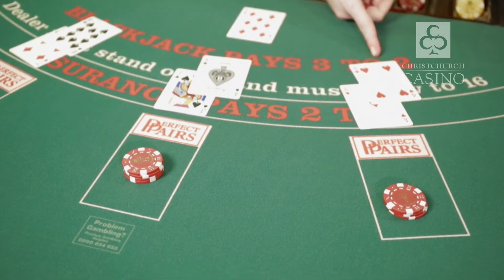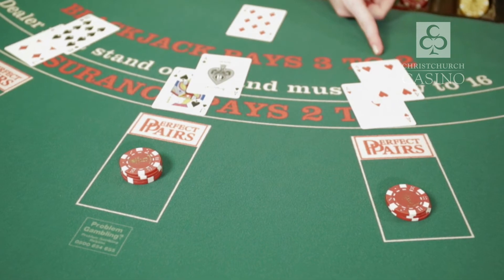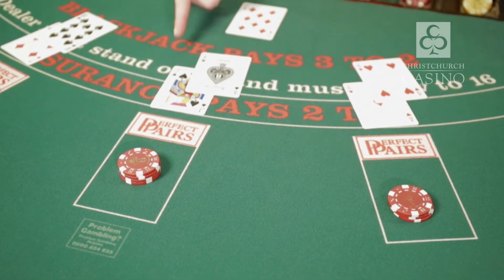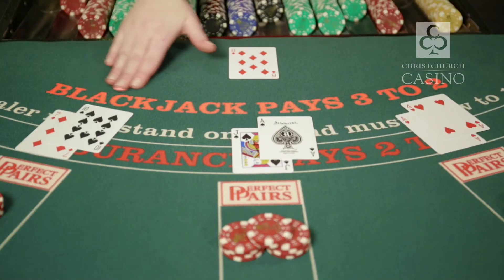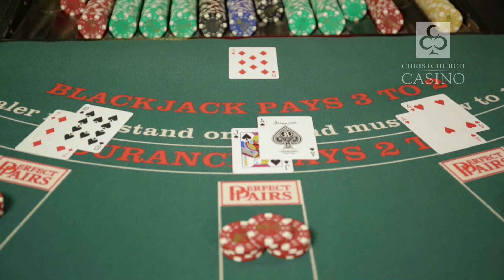There is one exception to this rule, which is the ace, which can be counted as 1 or 11. For example, an ace matched with a 4 would mean the player has a total of 5 or 15. An ace matched with a 10 or any picture card is the ultimate hand a player can achieve — it is from this hand the game gets its name, Blackjack. It is only this hand that is paid at different odds, which are 3 to 2. All other wagers are paid at even money.